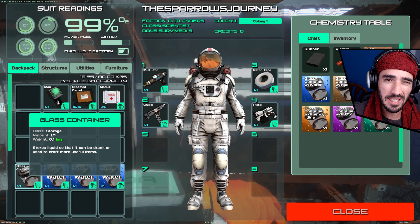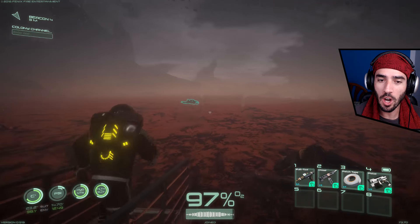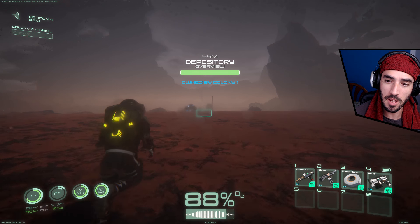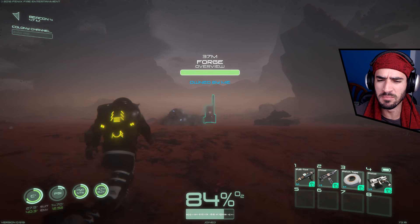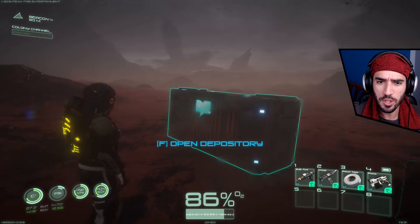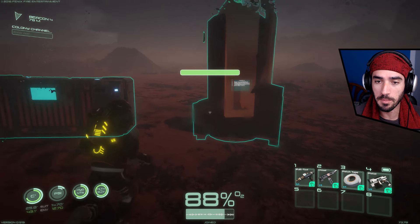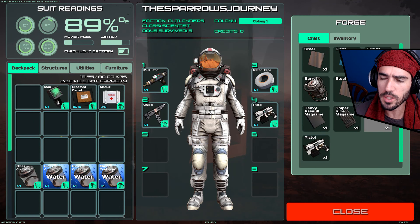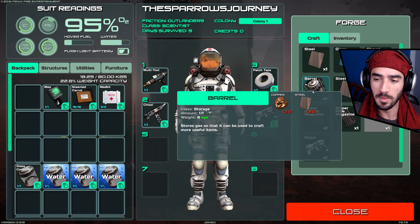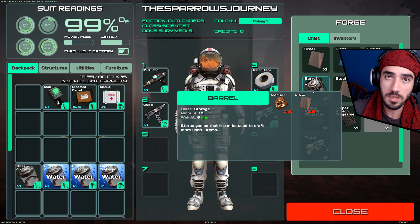The problem is I didn't know how to get hydrogen. I thought it was with a glass container but it didn't quite work. What you really need is what the game calls a barrel. You come to the forge, you need some sheets of metal and some copper. I also need to move my forge and depositories closer to the habitat because walking all this distance can become a little tiresome. At the forge you have barrel, and you need copper and steel to make some.